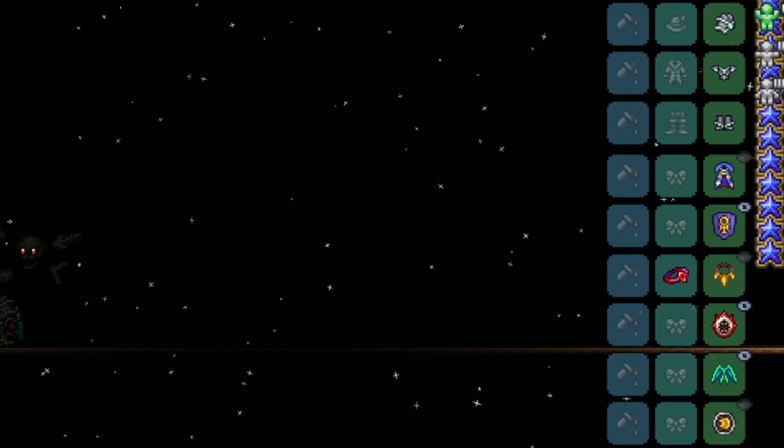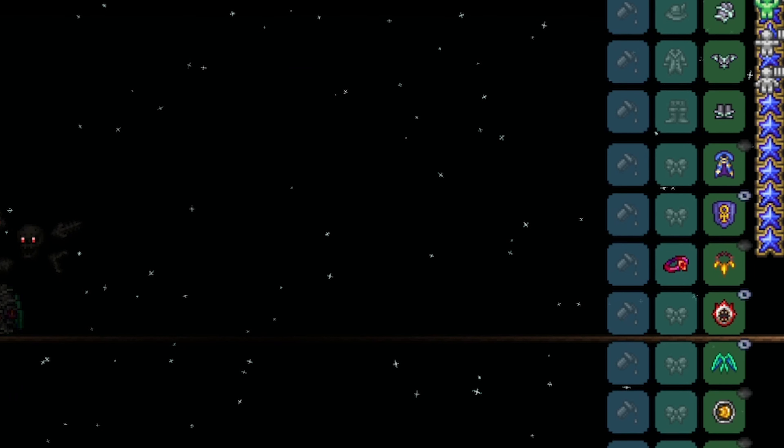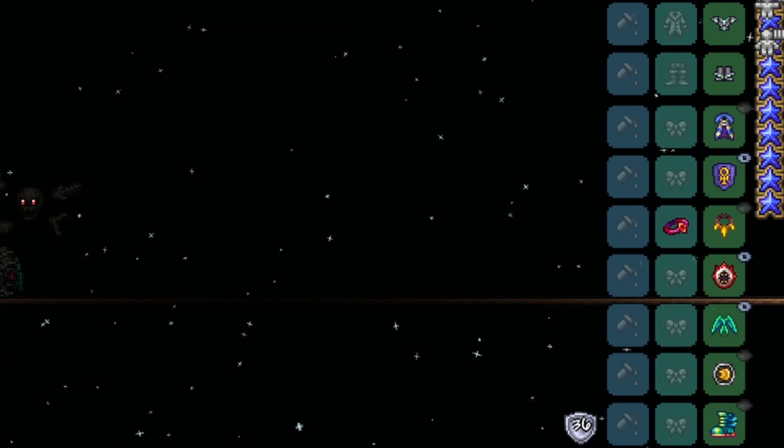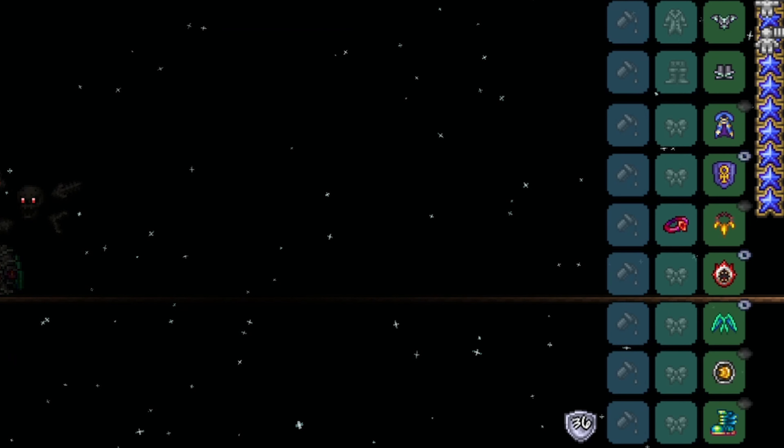For armor, use Titanium Armor with the Mage Helmet. Accessories: Mana Cloak, Obsidian Shield or Ankh Shield, Stinger Necklace, Shield of Cthulhu, Fishron Wings, Sorcerer Emblem, and Terra Spark Boots — all reforged to Warding and/or Menacing. I'm running all Menacing.